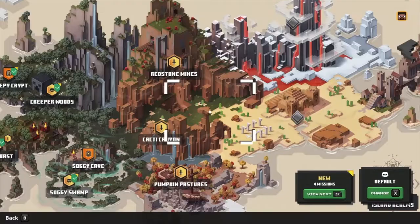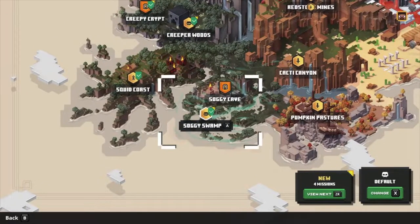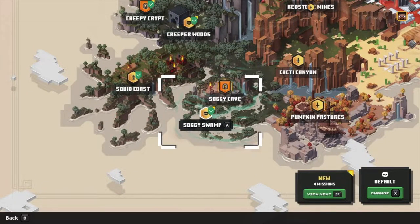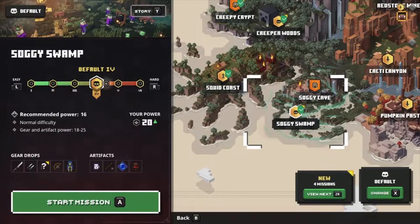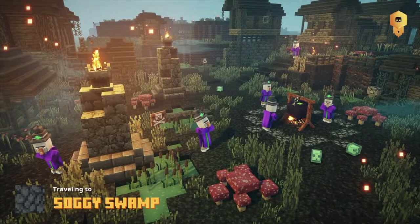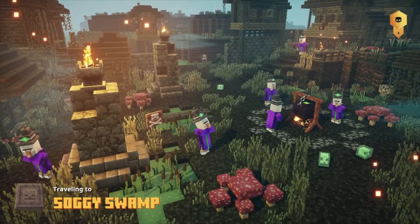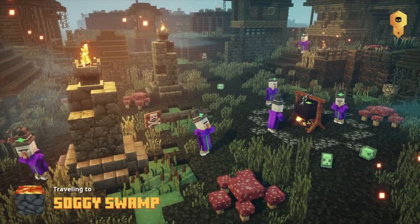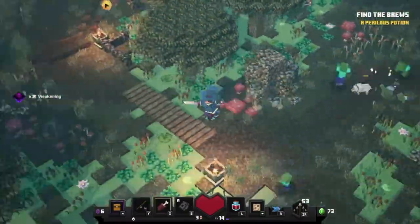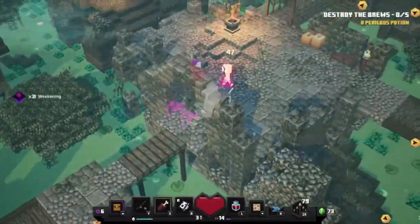Hi everyone and welcome back to Kepri Gaming with me Matt. Today I'm showing you the five easiest locations to find an obsidian chest — the best thing to find in Minecraft Dungeons because they're loaded with emeralds and items. People do something called farming, meaning you do the level over and over again to get the best items and lots of emeralds. Eventually the items will be rare and unique, and this is something you can do if you want to keep playing the game after completing it.